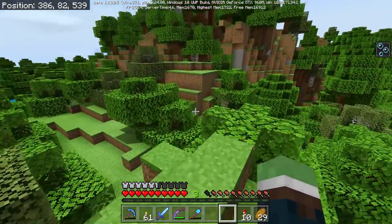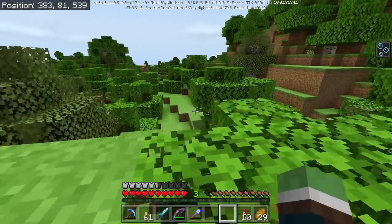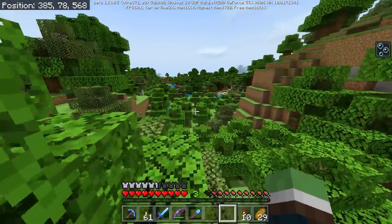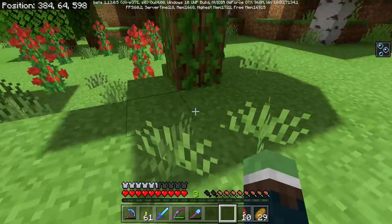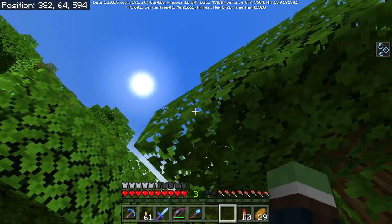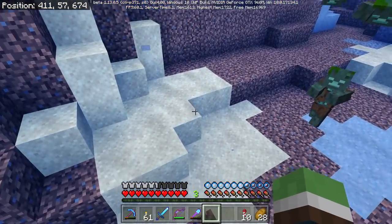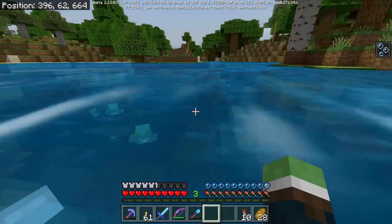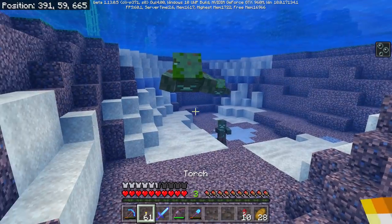Welcome back everyone to another episode of our let's play! I'm out here near the house, I just want to find a cave to explore at the beginning of the episode to get some resources. There are shadows, which is pretty cool. Holy crap, look at underwater — look at the effect on the sand, that is so realistic. The water looks good up top but holy crap it looks good underwater.